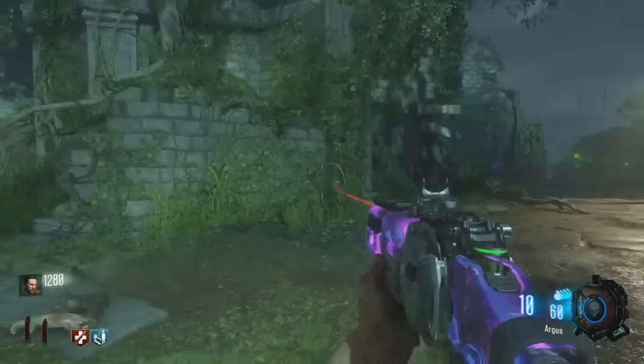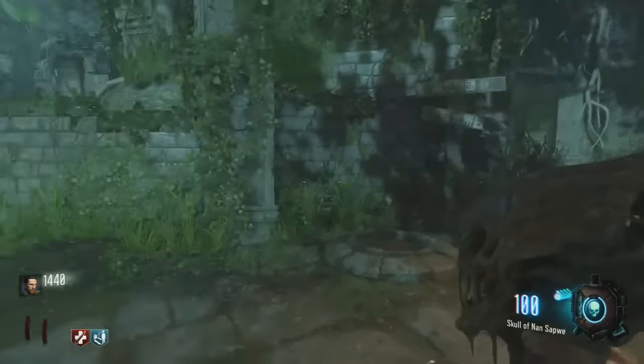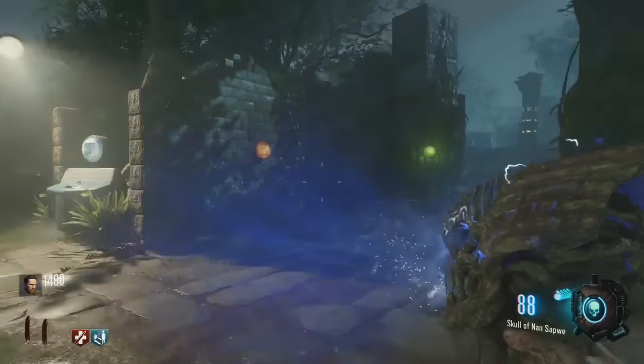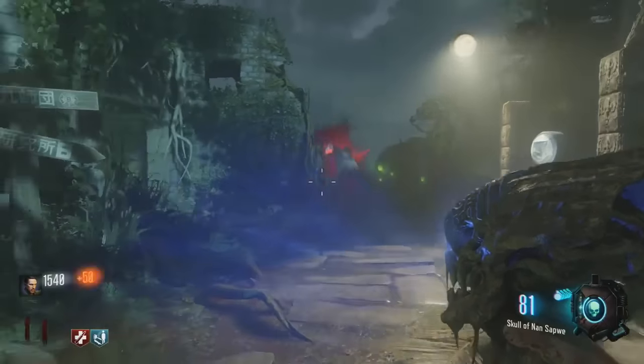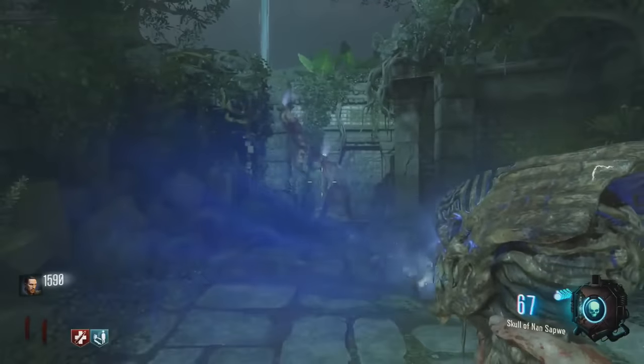To make it have unlimited ammo, what you have to do is switch to another weapon and then get a single kill with any other weapon. Once you switch back to the skull, you'll have that full 100 back again. You can continue using it and just repeat that cycle, and you basically have unlimited ammo. It's really overpowered.